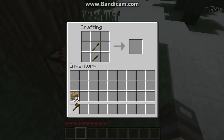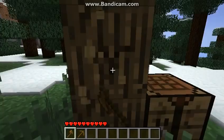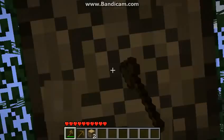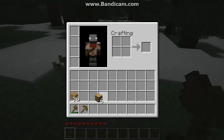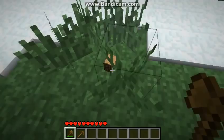A wooden pickaxe. Now we're going to get this done quicker. It takes around 8 seconds to harvest a piece of wood with your hands, and takes only 4 seconds if you use an axe.